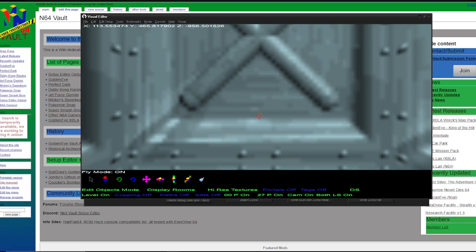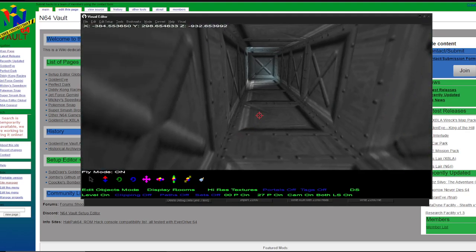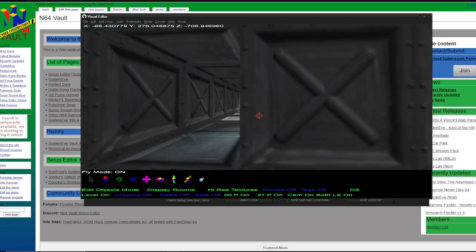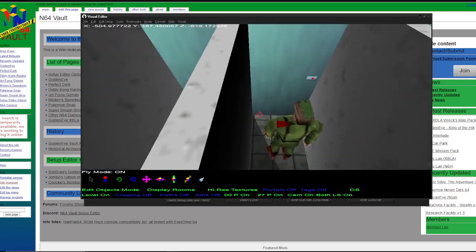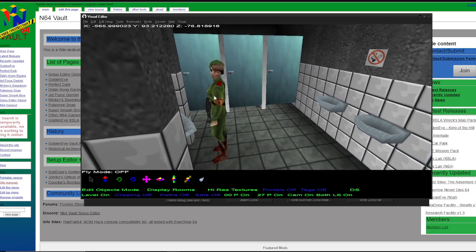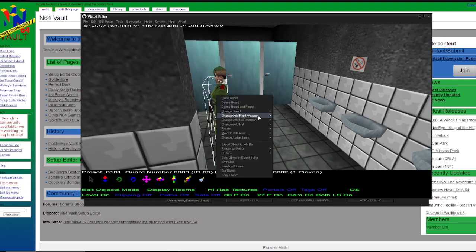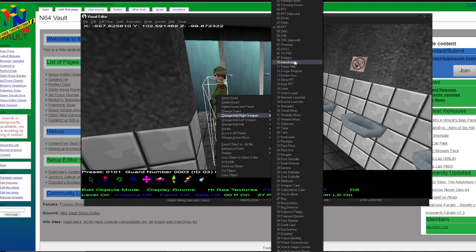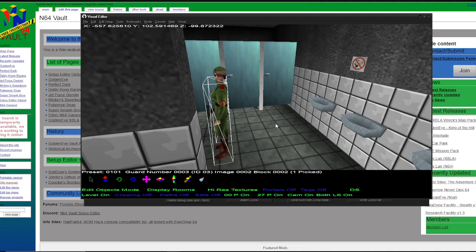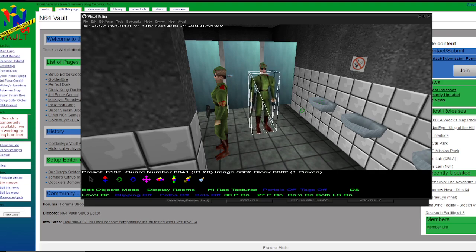Press Tab, and then you can navigate the level setup with the mouse and keyboard. So what we're doing here — they have an enemy. We're going to want to change things. Let's copy him, paste him here, and you can also change this guy's position as well.